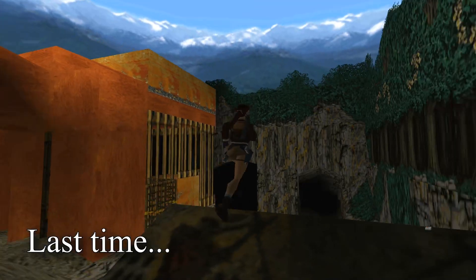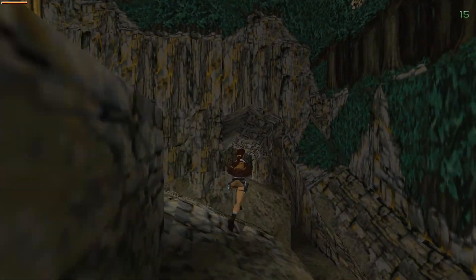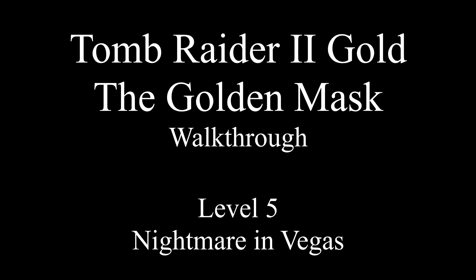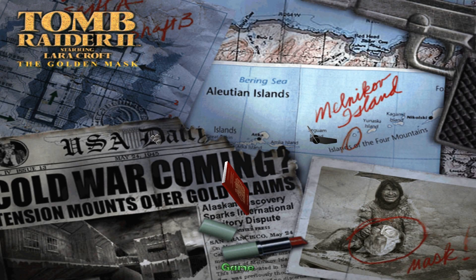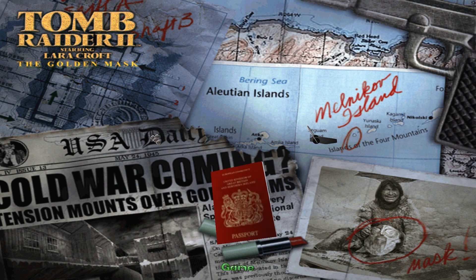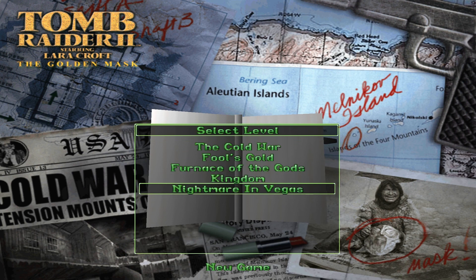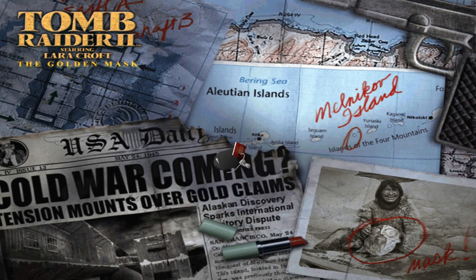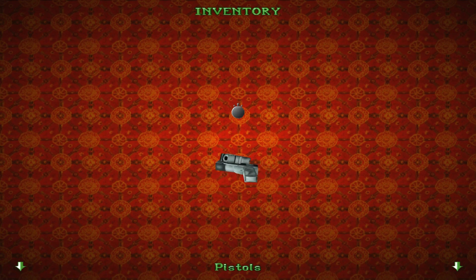Welcome back to Tomb Raider 2: The Golden Mask. Today we have one final level to get through and that is Nightmare in Vegas. You have seen me go through all these other levels without using a med pack, and this one is just as possible and it's not nearly as hard. When we start this level we start with absolutely nothing.